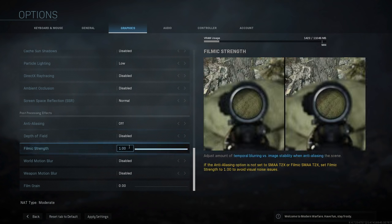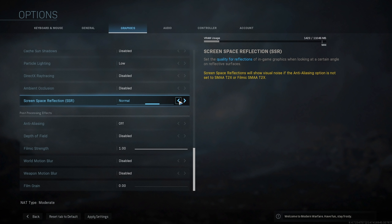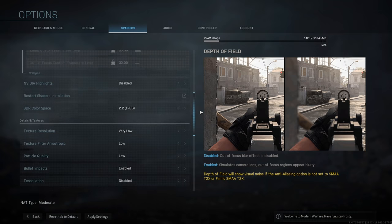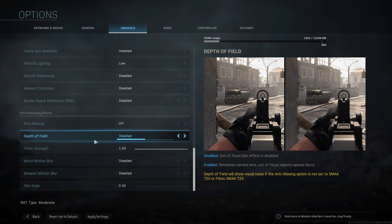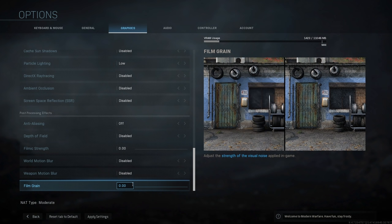The rest of the settings can be tweaked bit by bit if you need the extra gains. It's worth noting that screen space reflections will add visual noise if you've turned anti-aliasing all the way off, so if you have, this needs to be off too. Of course if you're going full try-hard mode and you don't care about graphics, just turn all the settings to low or medium — that's the easiest way to get the best performance and visibility. Some settings I would definitely recommend turning off are all of the post-processing effects: depth of field, filmic strength, world motion blur, weapon motion blur, and film grain. All of those will affect your visibility and performance so turn them off to get the best experience.